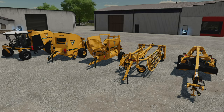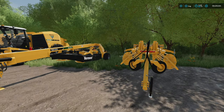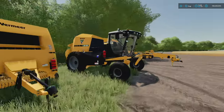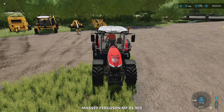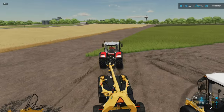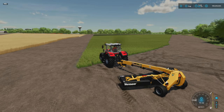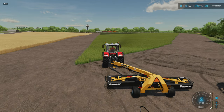Big shout out and thank you to G Portal for sponsoring today's video. Now let's get back in the field and show what these machines can really do. Each piece of equipment has a specific job — whether that's windrowing, mowing, baling, or doing straw for your cattle. We've got quite a bit here, really nice pieces of equipment with some great animations. We're jumping into a Massey Ferguson 8S with 305 horsepower — the largest engine in the game — just in case, though these machines don't require a lot of power.